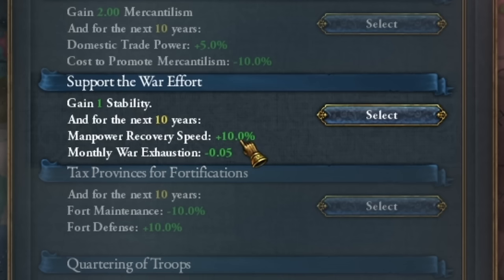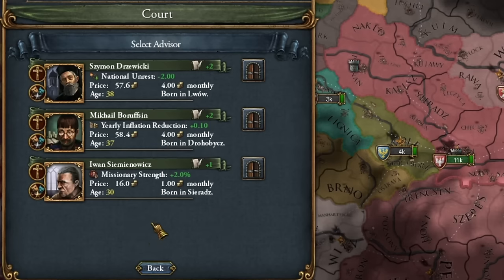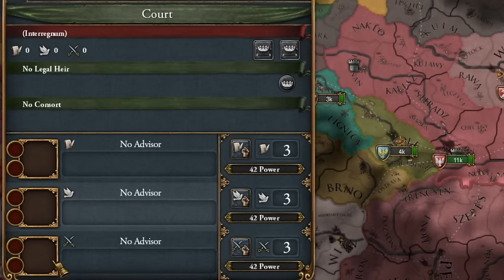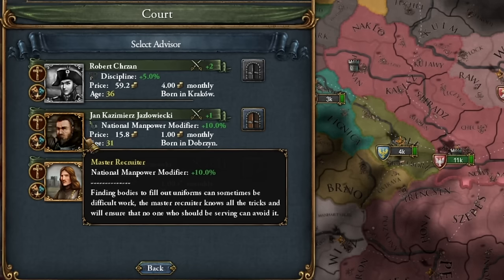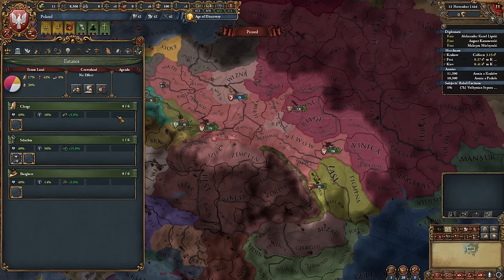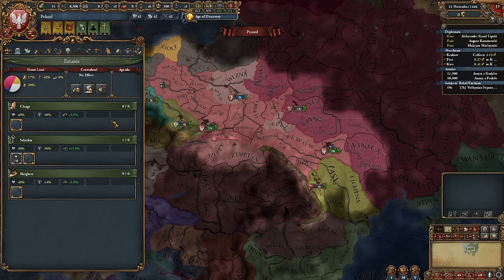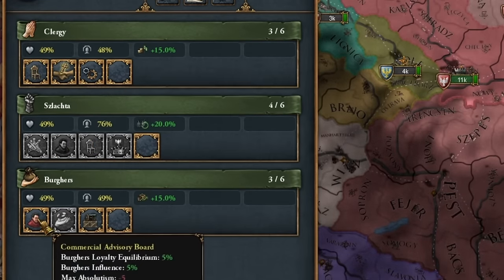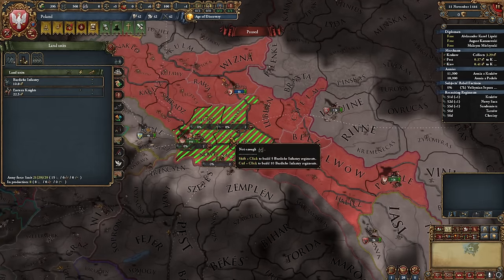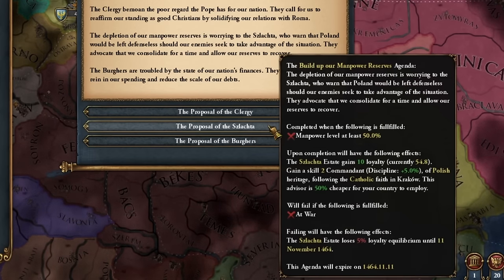We'll wait a month, though that manpower — 10% from nothing is still nothing, so no. Our advisors: unfortunately, we don't have any cheaper advisors who would be good, so we'll take the basic level one. Where's my morale? We have it. Privileges: since I'm planning an early war with the Ottoman Empire, I have to distribute some of them here. There will be an advisor with discipline, so I definitely want him.